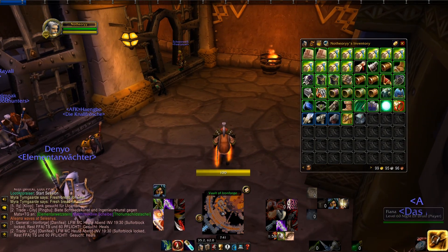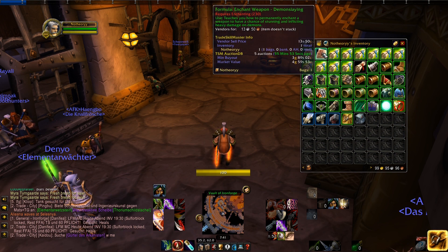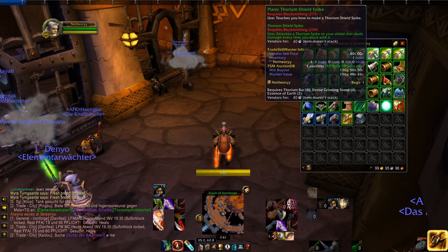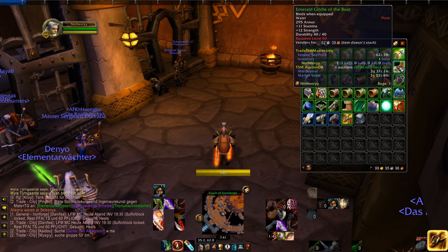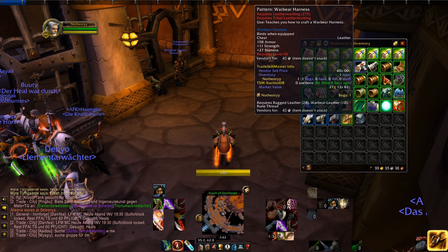Let's go over the loot we got. I already sold the greens that were not worth putting up on the auction house, and as you can see we made like 100 gold. Really happy about all the plans and patterns, especially this one — the Thorium Shield Spike. This one would probably sell for around 100 gold, and with all the other stuff that I'm gonna put on the auction house we might even get over 300 gold in total.